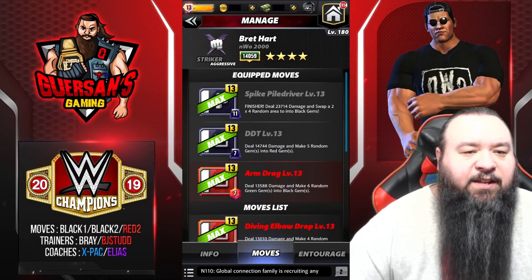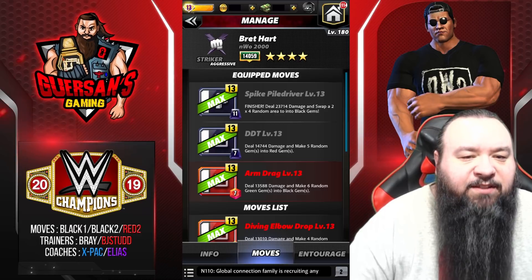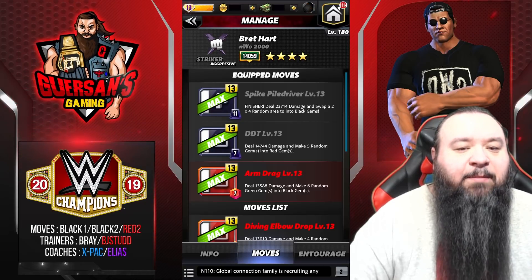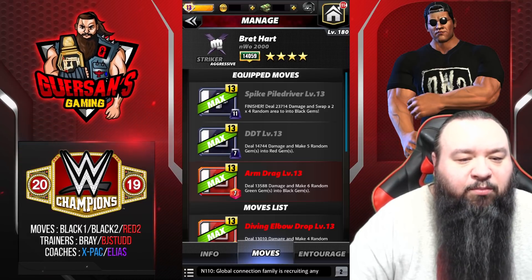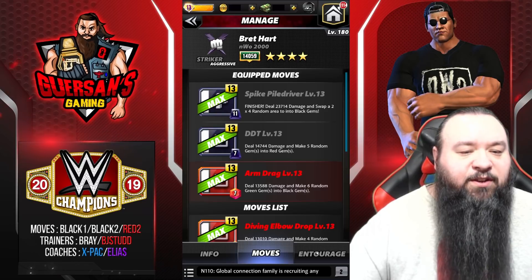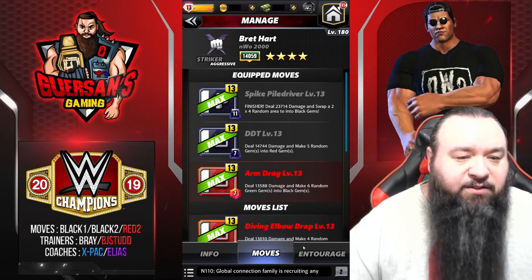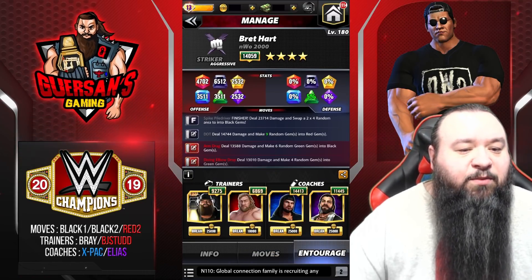Slightly different setup this time — it's going to be the Black Black Red. It is the Spike Piledriver, 11 MP black finisher dealing 23.7k damage and swapping a 2x4 random area into black gems. The DDT is a 7 MP black move dealing 14.7k damage and making 5 random gems into red gems. And the Arm Drag is a 7 MP red move dealing 13.5k damage and making 6 random gems into black gems. Trainers: you could go with Bray and Volkov or Dude Love — that works with this setup as well. But we're going to try Bray and Big John Studd instead.